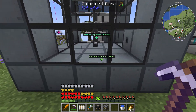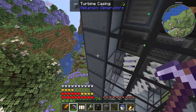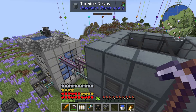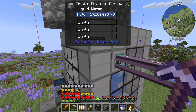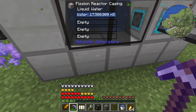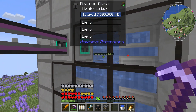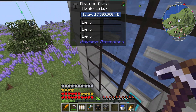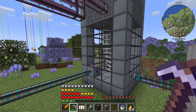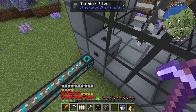You need the entire base of the turbine casings, and then all of the outer edges have to be the turbine casings for the turbine. That's exactly the same for the fission reactor as well - you need the fission reactor casings, the entire base has to be the casing and all of the outsides. The walls can be a mixture of reactor glass, reactor ports, or casings on the outside if you don't want to see what's going on inside.